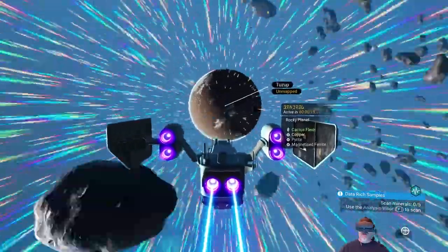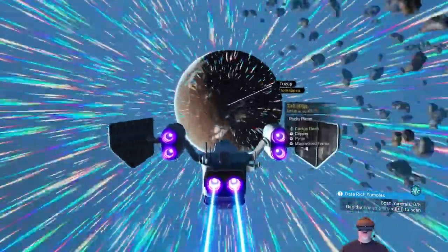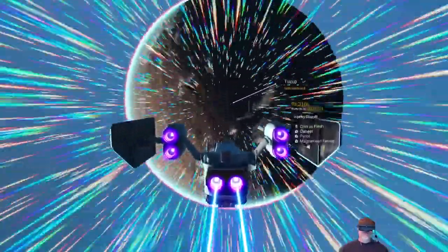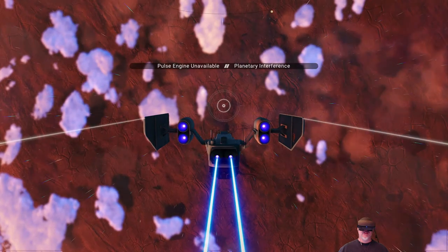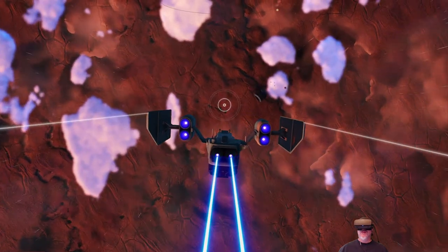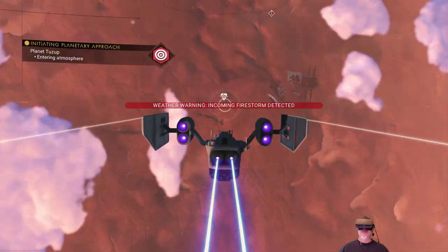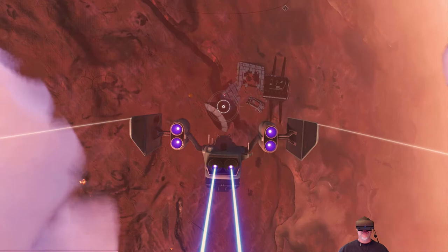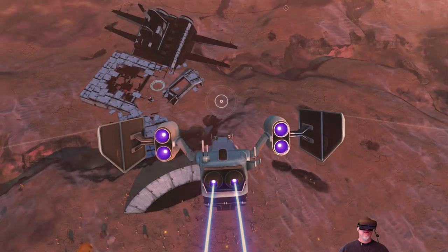It's a rocky planet with cactus flesh — probably a hot desert planet, but I'd take that over a corrosive poisonous planet any day. It's very unlikely I'll actually build a base here, but I am going to put a base computer here so we know where this system is with the multi-tool. Oh, frames are terrible — wait, that's a crash freighter! We came right down on top of a crashed freighter — how cool is that?!